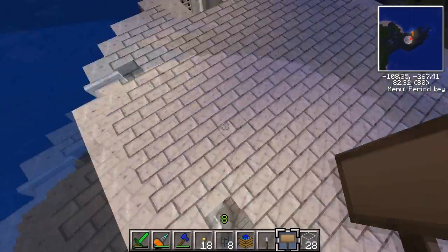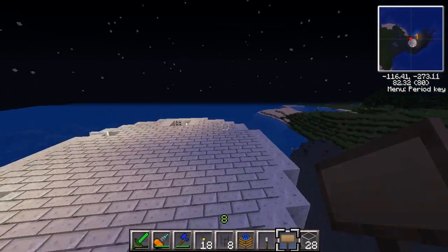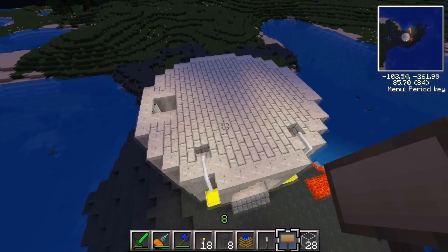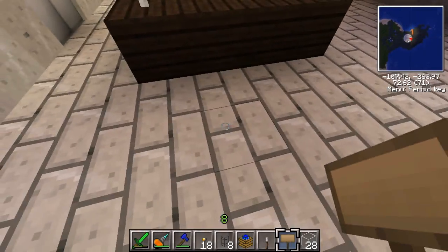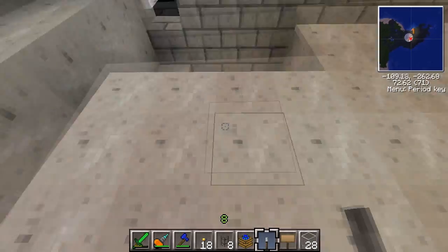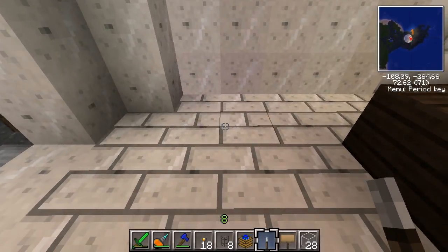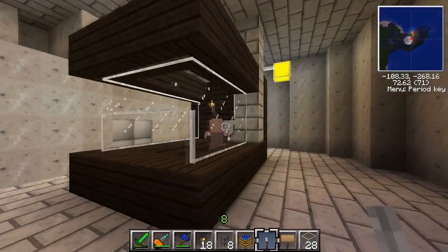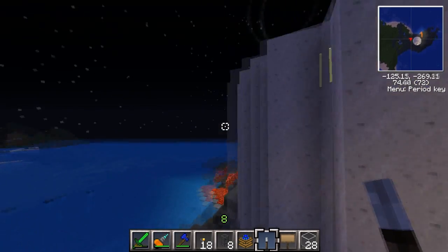I'm working on an elevator system just because I thought it would be cool. Basically what I want to do is have a base of operations for new people to the server — have a few beds up here, maybe higher up have crafting tables and chests where they can hold their stuff. It's not supposed to be somewhere people hang out forever — it's just supposed to be a 'getting to know this server' place. These are elevator doors but I don't have them set up quite right yet.